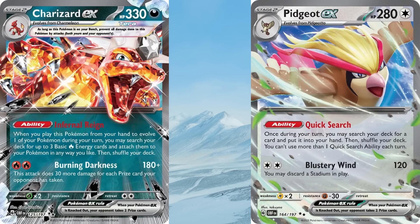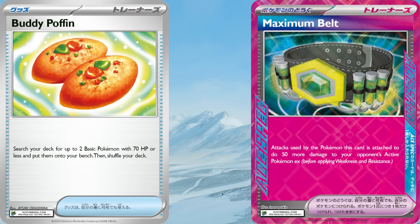There's very few changes that need to occur with post-rotation Charizard. Battle VIP Pass is gone, so you just replace it with Buddy Poffin. While Buddy Poffin can't get Rotom via Radiant Charizard, it does place any two Pokémon with 70 hit points or less directly onto your bench. And unlike Battle VIP Pass, it works throughout the entire game. The only other noteworthy new card is your Ace-Spec. While we all thought Prime Catcher would be the default for everyone, Maximum Belt is a much better choice, boosting the damage you deal to other EXs by 50 — perfect for helping out Charizard both early and late in the game.